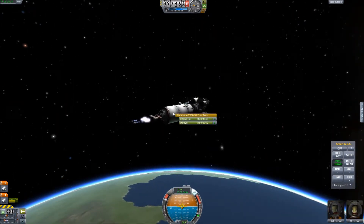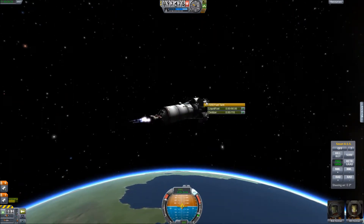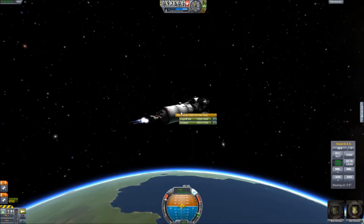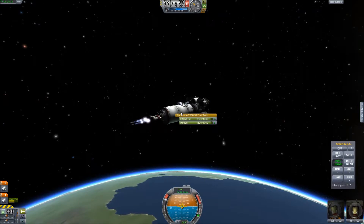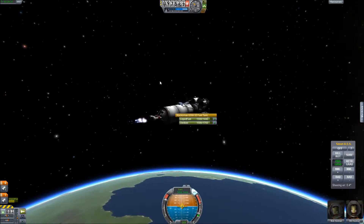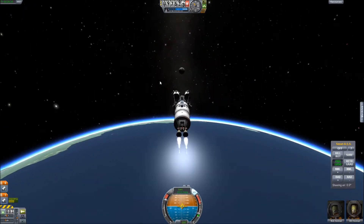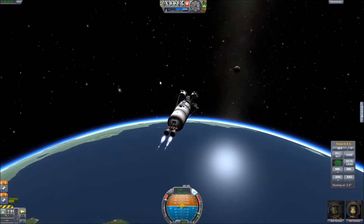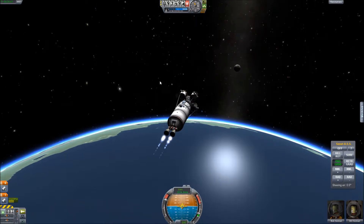We actually get able to get into orbit. Looks like I did a thing wrong with my fuel cross-feed, but if I calculate correctly, we were able to get into orbit with still about 700 units of fuel left, which is perfect. That's going to give me a good amount of fuel.